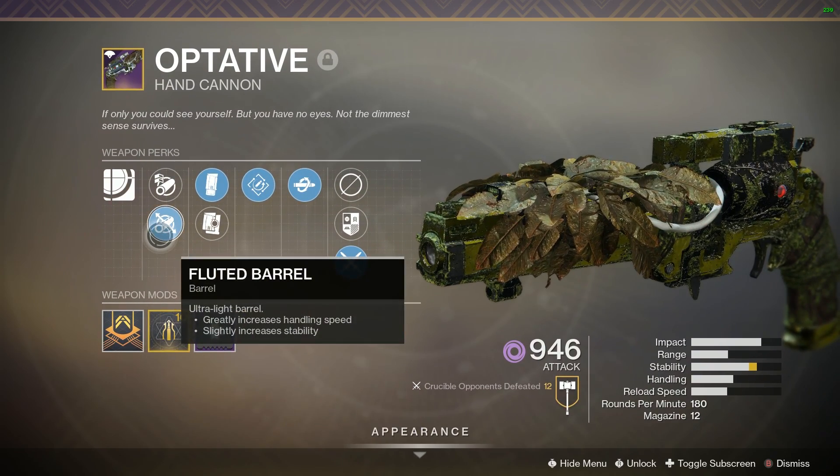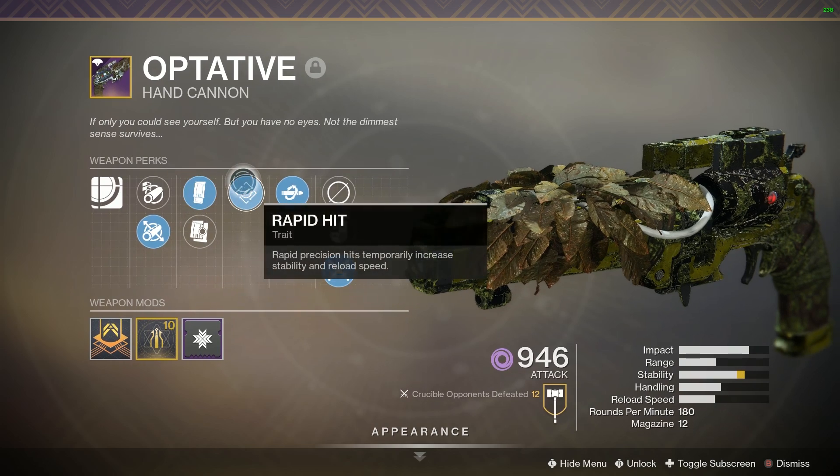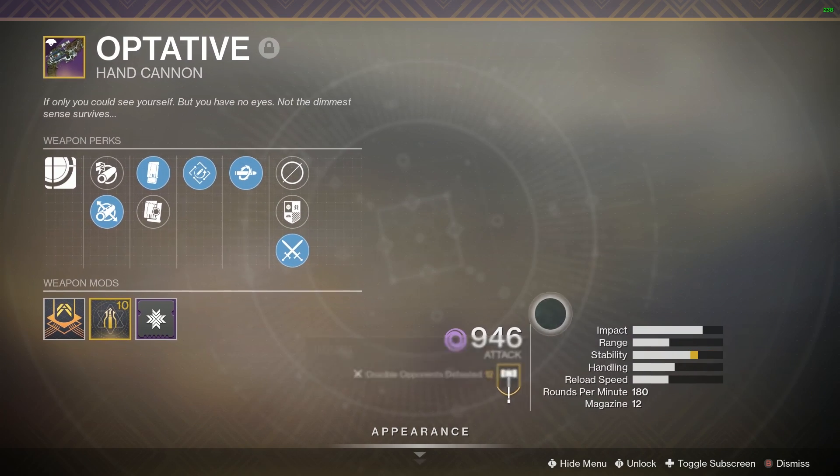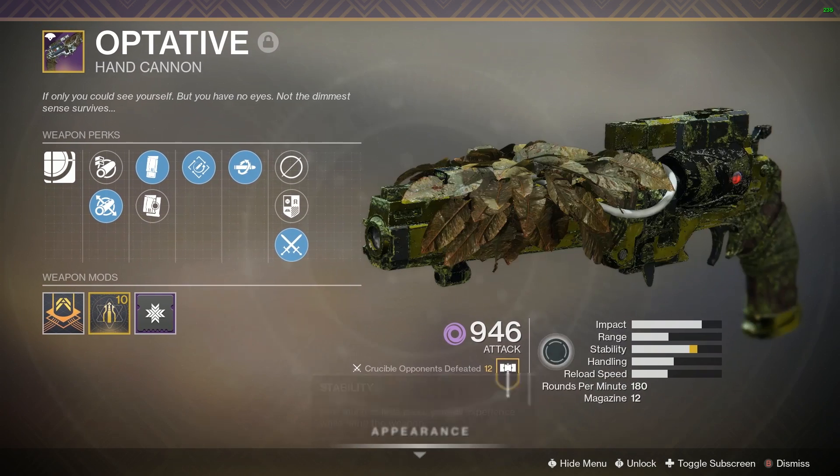But this does have a stability mash to work. I went with Fluted, that way we get increased handling speed. The goal of it is that old school 0.67 TTK from Luna and Not Forgotten because it's a 180 RPM precision hand cannon.